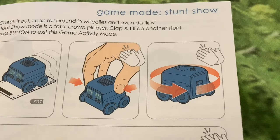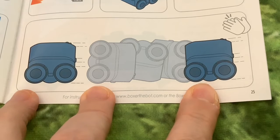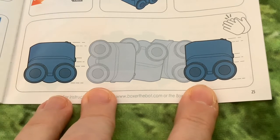In the next picture it's asking you to clap, and it's got a picture of Boxer turning around. Then clapping again, and it seems to be making Boxer do a somersault, I think.